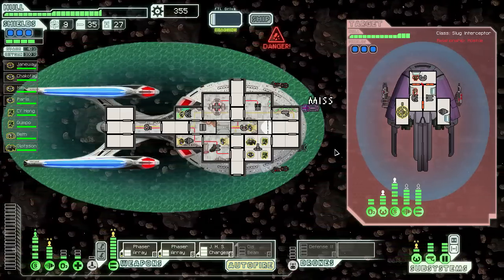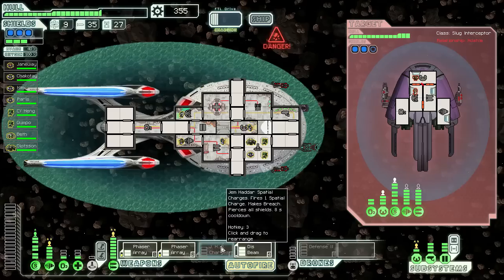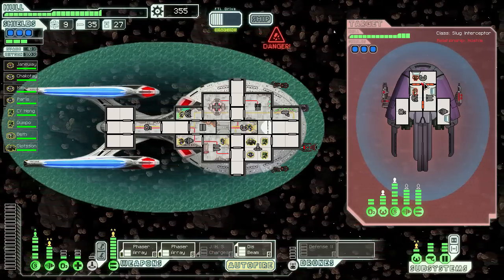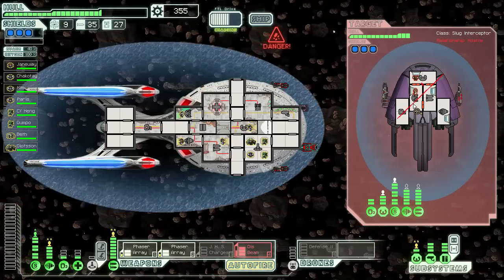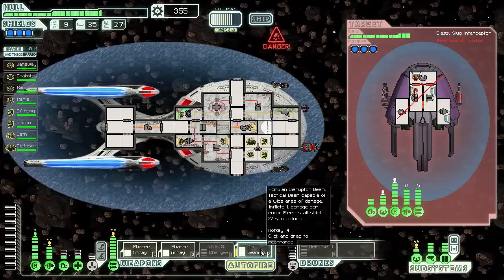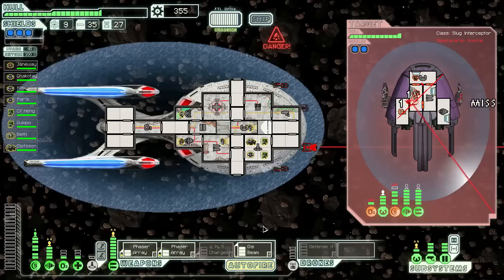This is gonna be pretty straightforward, I think. They do have level 3 shields. Maybe we should charge up the Disruptor Beam — maybe we'll get lucky. So the Disruptor Beam is pretty darn big, basically covers the entire ship. Pierces all shields. I would like to have three of these.